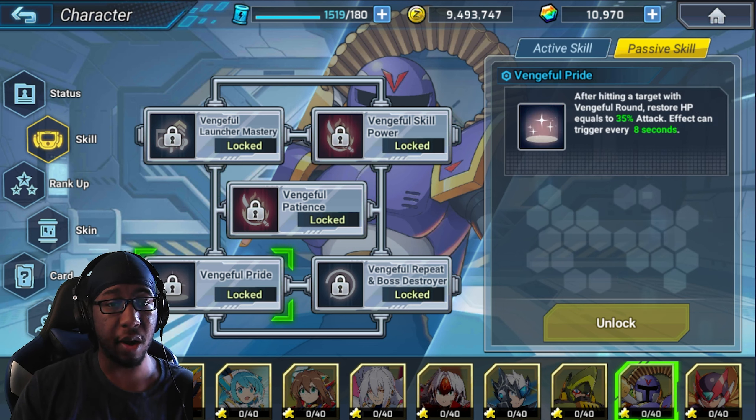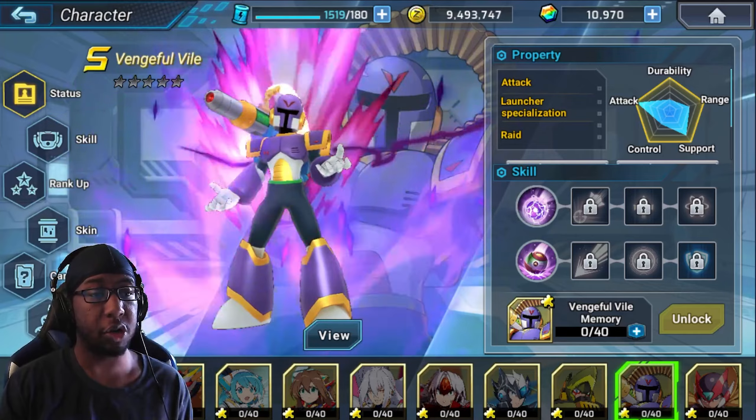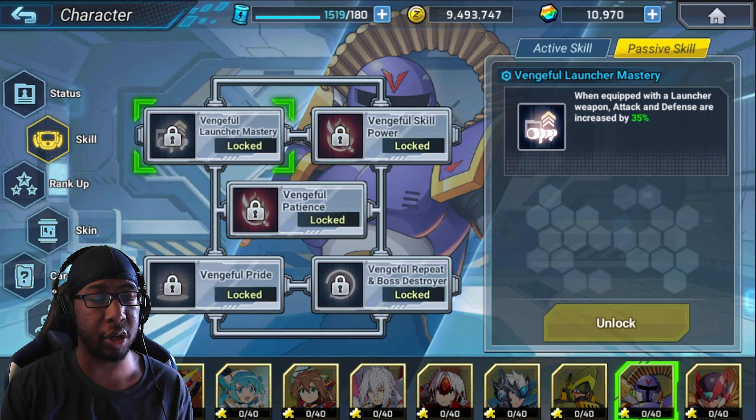Vengeful Protect: hit target with Vengeful Round to restore HP equal to 35% of your attack, triggered every 8 seconds. Vengeful Repeat: every 8 seconds, gain an extra activation for both skills — restriction off every 8 seconds on both skills is quite nice. Not sure how Vile will perform in PvP. He does have terrain piercing, a shield, attack boost, buffs, mitigation, and attack amplification on launchers — really good for things like the Turbo Cannon.